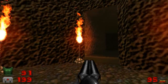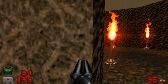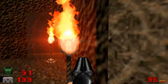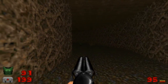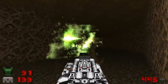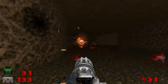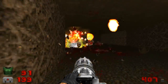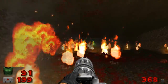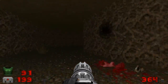Now, there are a couple of side optional areas here that you can explore, but we're going to get to those after I've got the yellow key. For now, we're going to let off a BFG blast on a whole bundle of demons. Alright, that looks like all three pain elementals are now dead.